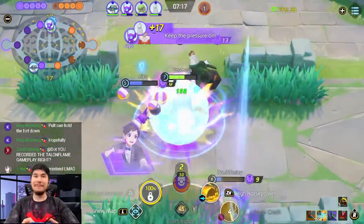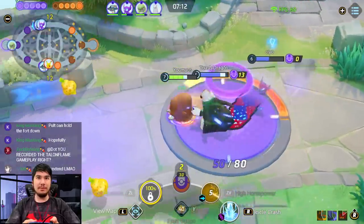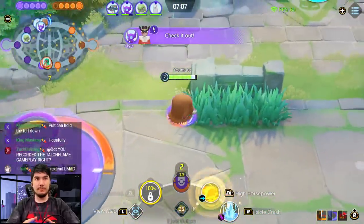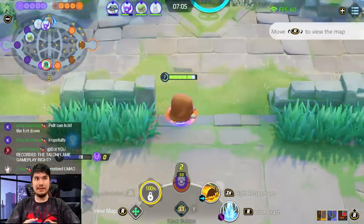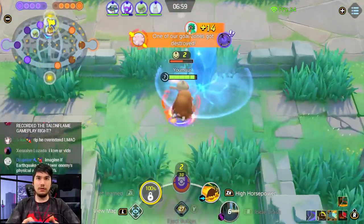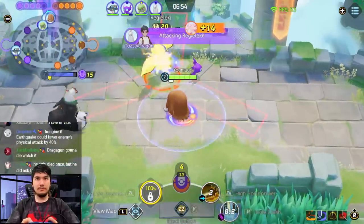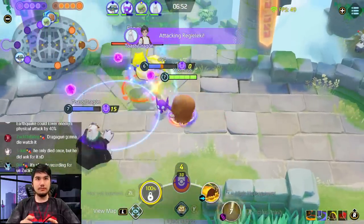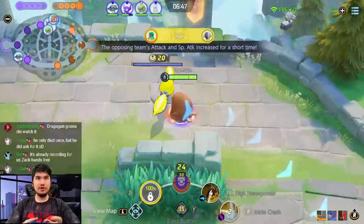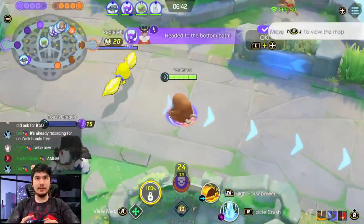Y'all see that play? Dragonite can hold down the fort hopefully. I'm top here — we have great priority top. Bot lane is getting demolished, but we do for sure get Sablecki. Can we push with Guardie Unite? Yo we have Guardie Unite, bro — you have Guardie Unite! No — why would you not just Guardie Unite the point?